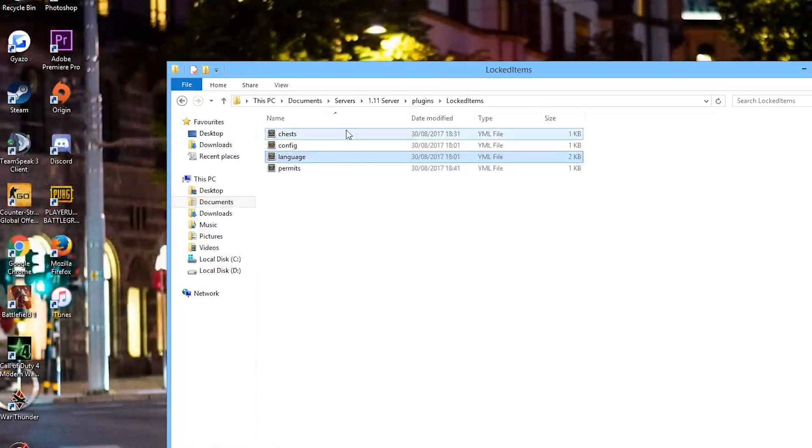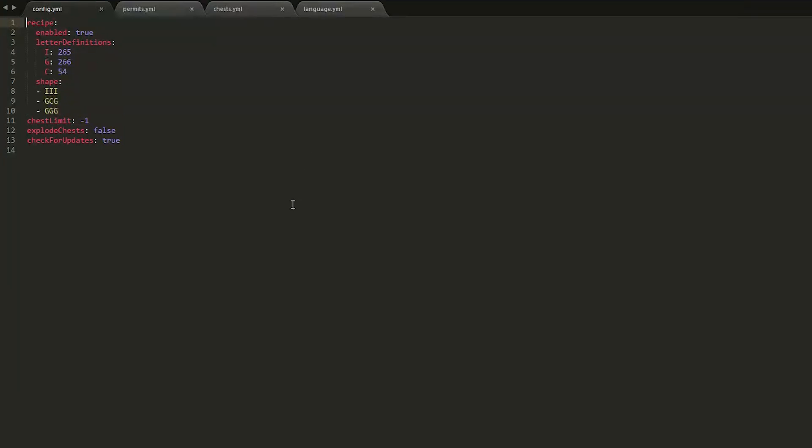The language file you can change if you really want to — there's no need, but you can add colors or format codes. In the config, this is where you can change the recipe, enable or disable it, and set a chest limit.